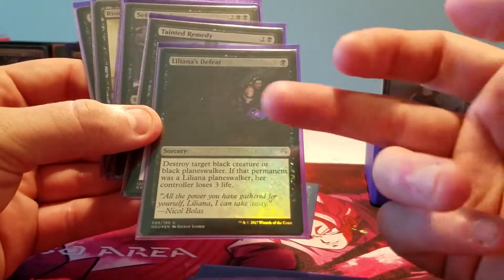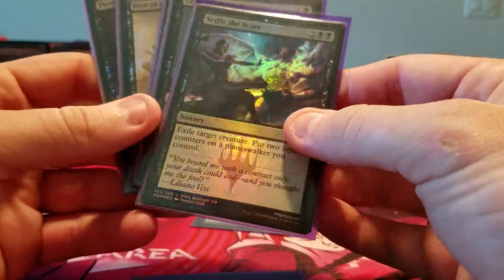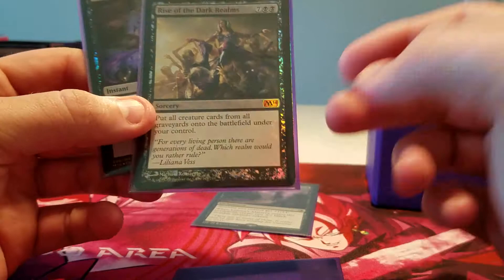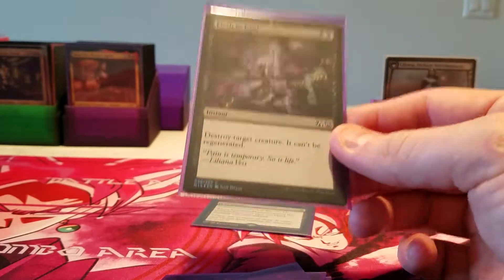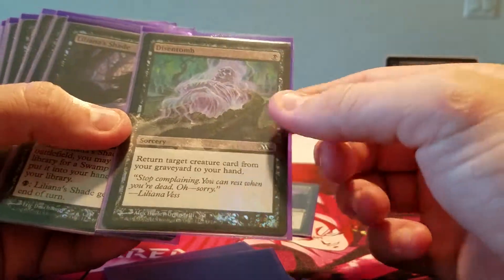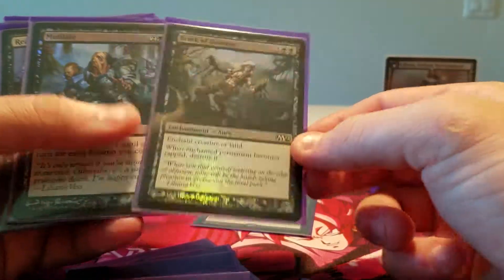Liliana's Defeat — it's kind of sad in a Liliana deck, but it does get rid of other black Planeswalkers. Tainted Remedy with Josu Vess — poor guy — before he turns into the Lich Knight. Settle the Score, Cemetery Recruitment, Cruel Revival here on original Innistrad, Rise of the Dark Realms foil. Now I'm getting into my flavor text Liliana cards. Flesh to Dust removal with Liliana flavor — I believe this is her brother Josu. Disentomb flavor, Liliana Shade foil flavor, Ulcerate flavor — yes, Josu, the brother — Undying Evil. This card is freaking awful but it does have Liliana Vess flavor text.